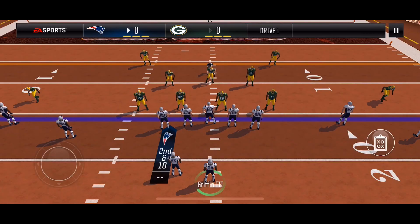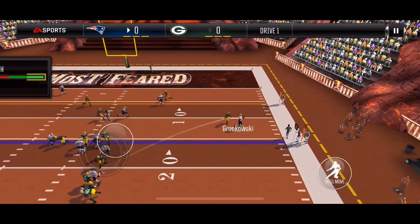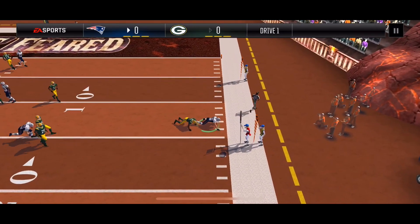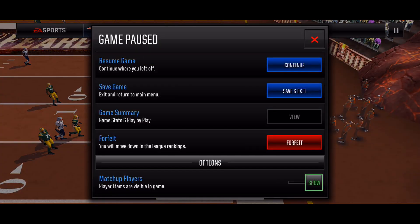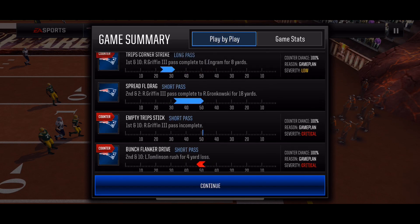Second down spread flip drag — recycling open plays from earlier. There's potentially a blitz and I'm able to hit my tight end. Third down — bunch flank drive wasn't open, and MD Tripp stick wasn't open as well.